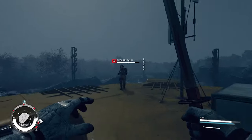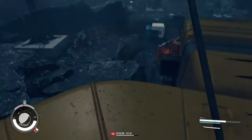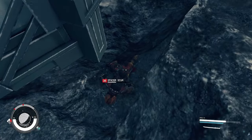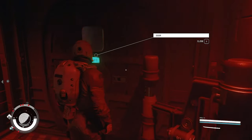Grav Wave can also be used depending on your environment. Here we're on top of a building and a spacer is shooting at me. I let them get close to the edge and use a Grav Wave — they fall off the building and I jump down and get some cheeky shots in.